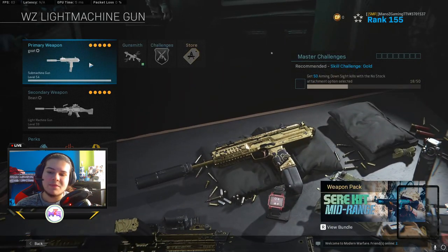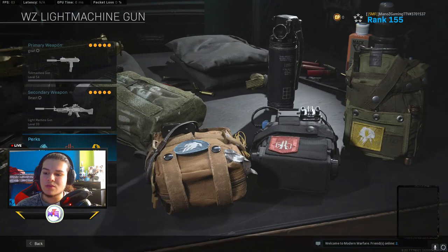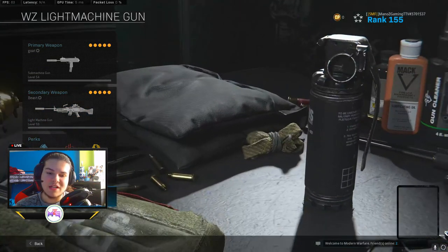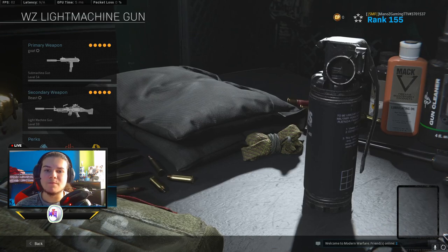I run an SMG as a secondary — it depends, you can run anything you want. For the perks, I use double time, overkill, and amp. Amp helps you a lot with this class because you can switch back and forth. And I use a C4 and a flash because I like playing with squads — I throw my flashes at people while my teammates are using heartbeat sensors.